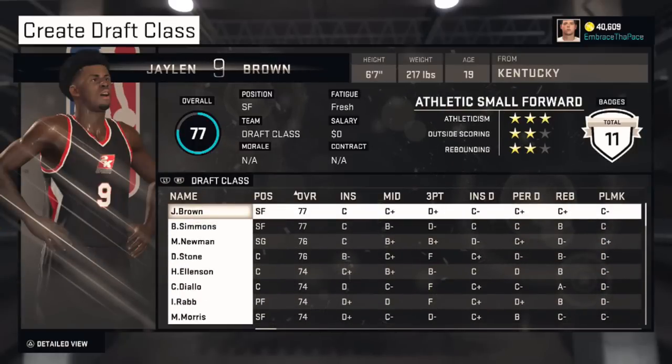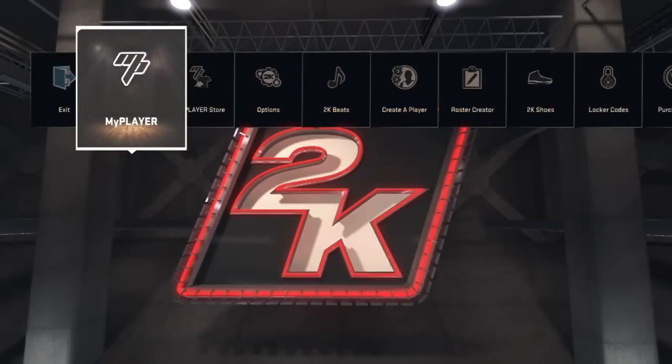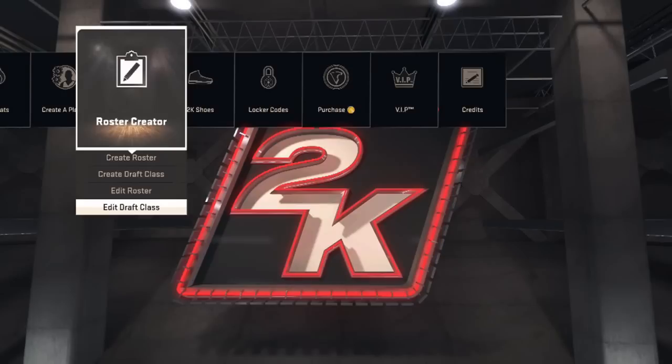That's pretty much it for this update. Sorry if I confused some people — just make sure you download the most recent versions of both classes before you start a mode. If you're in MyLeague or MyGM and using an older version of my 2015, go ahead and skip the 2016. If you ever start a new mode, download the newest versions, because duplicate players are a really big pain. All download information is in the description and was on screen at the beginning. I'll try to come out with some more creation tutorials soon, and if any more big updates happen, I'll definitely get a video up explaining that. Talk to you guys later.